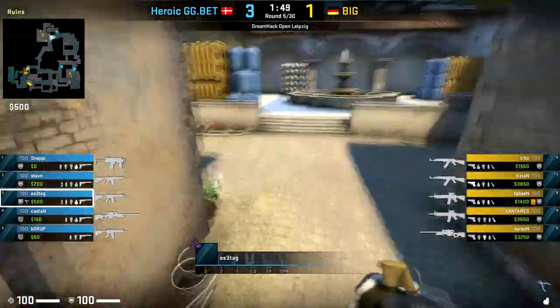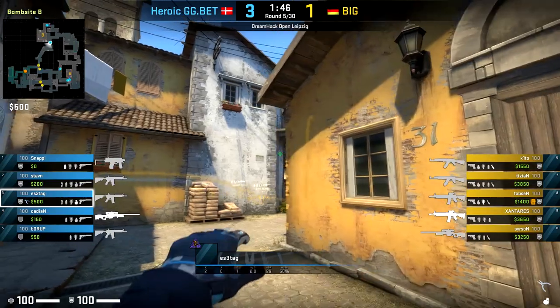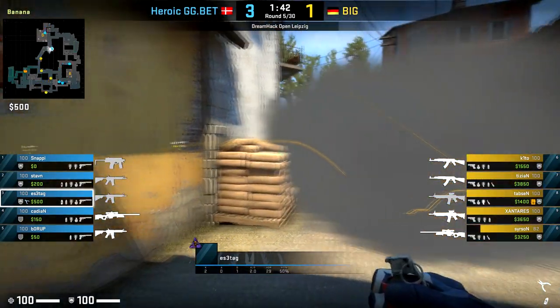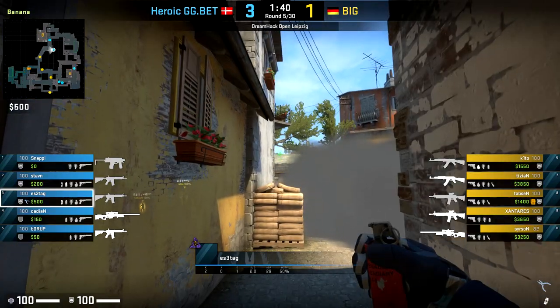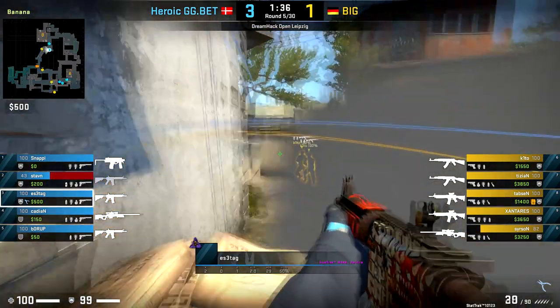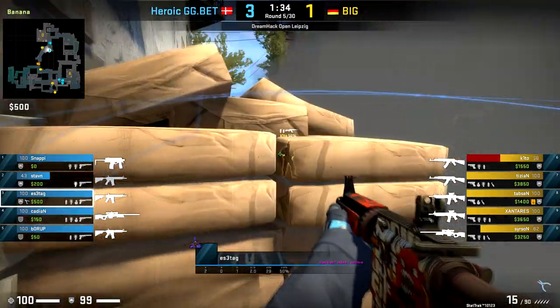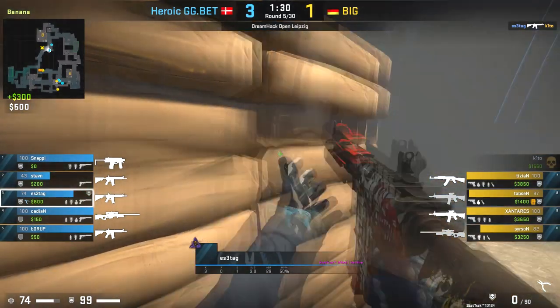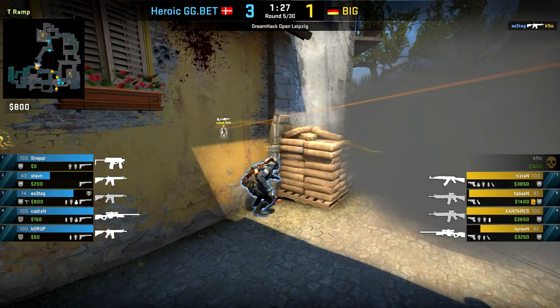Meanwhile, Heroic's adaptation after the aggression didn't work out in the previous round is just to take a more passive approach — they play it safe and wait to use their utility when required to try and isolate BIG players. This leads to Esetag eventually winning the fight just before he's blinded, and then to celebrate, he decides to plop a nade onto his own face.